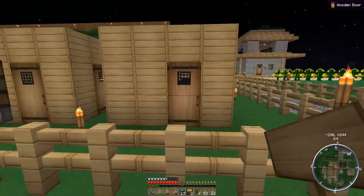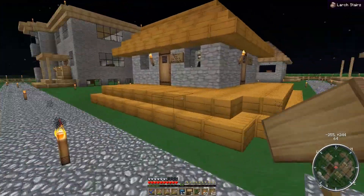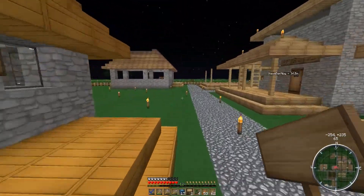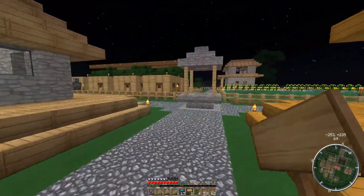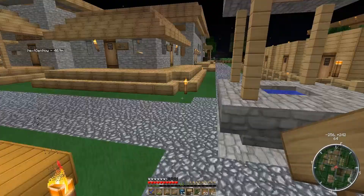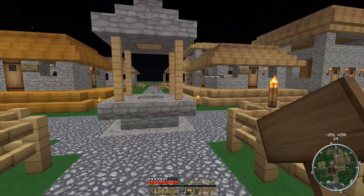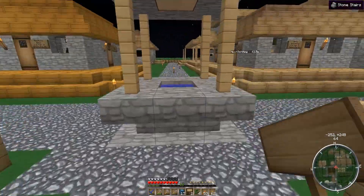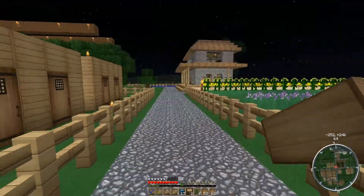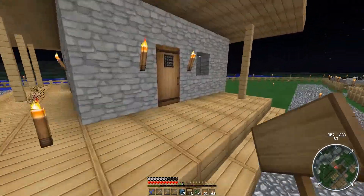We have seen a couple baby villagers, so this breeding cell is actually working. There's not really much else to cover right now. Next Gen is getting some materials together, I'm going to grab some materials, and we're going to head to the nether and start working on our nether hub project, which I think people are going to be interested in.